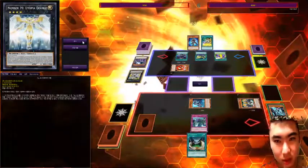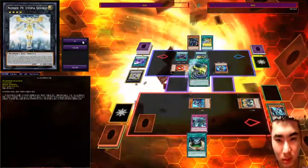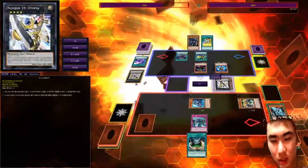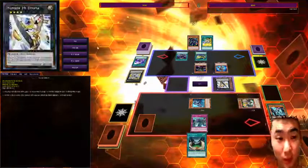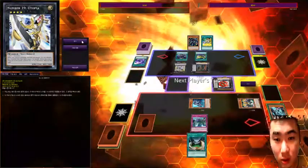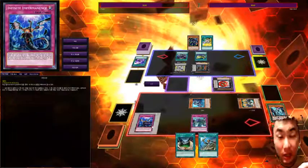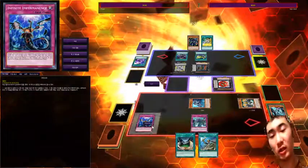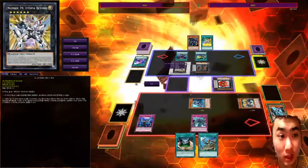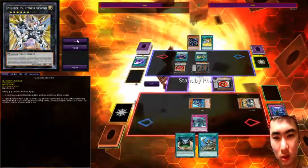He does his usual XYZ stuff, summons a bunch of guys on the board. This guy's special summoning through XYZ — I'm just going to Blockbacker him, negating his effects. Now, as soon as my turn starts I activate Infinite Impermanence to negate a chosen monster on the field completely for the rest of this turn — this guy can't do anything.